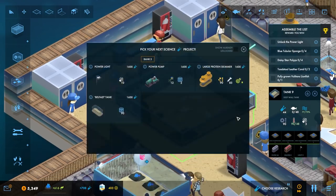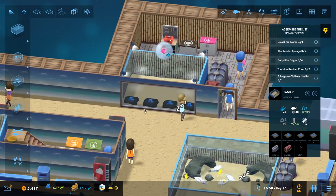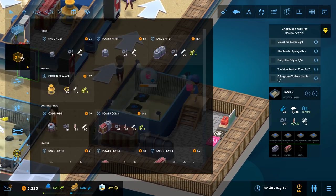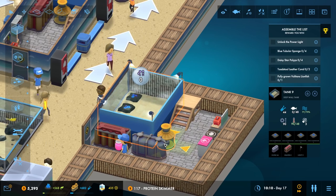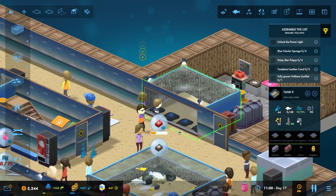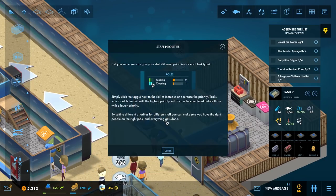I'm going to get this first, and ooh — let's get the large protein skimmer. We could actually place this one right here — yeah, there we go. Then we wanted to add a couple of these. Did you know you can give your staff different priorities? Wait — so you can actually click on these guys and...